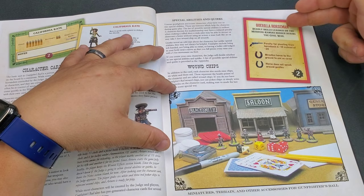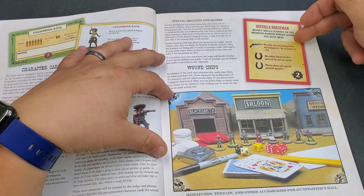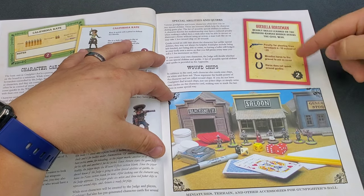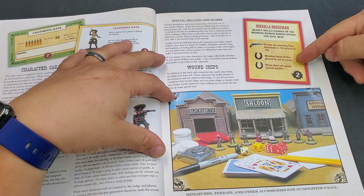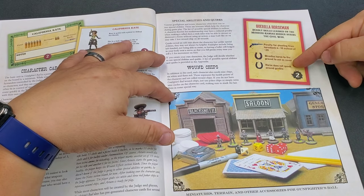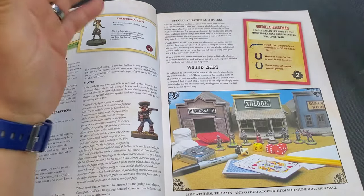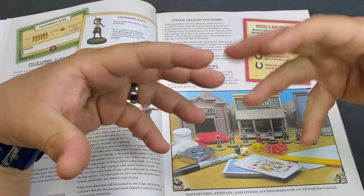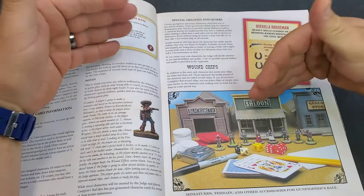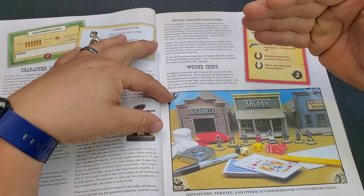For example, 'Deadly skills learned on the Missouri-Kansas border during the Civil War': your penalty for shooting from horseback is minus 10 instead of minus 20. Other abilities from the pistolier deck include wrestling a horse to the ground to use as cover, and a horse that doesn't spook around gunfire. A guerrilla horseman ability would be really good for a gunfighter who has a mounted figure, whether he's mounted or dismounted. Wound chips represent the health points of the character — if you don't have the specific Gunfighter's Ball wound chips, just write nine circles on the character card, marking the last three differently like the white and red chips.